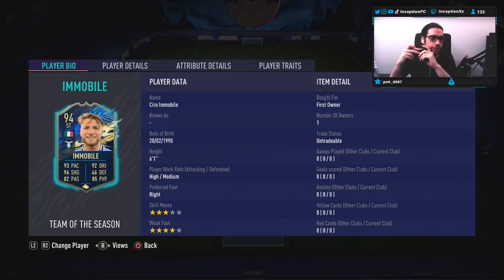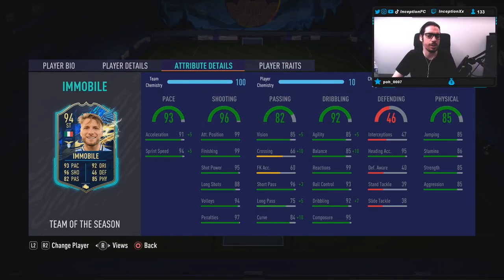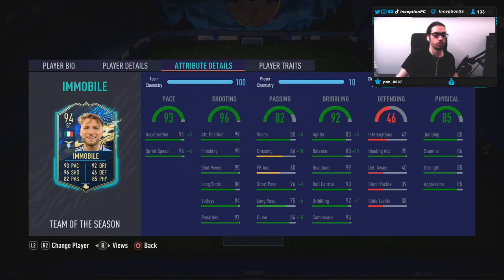We are taking a look at a card that is 6'1", high-medium work rates, right-footed, 3-star skill moves with a 4-star weak foot. Player traits in-game: outside foot shot traits, no finesse shot traits. In-game attributes: 91-94 for pace, so the engine chemistry style will be boosting that up to 96-99. Base card stats for shooting is set up really nicely, except for the long shot area.